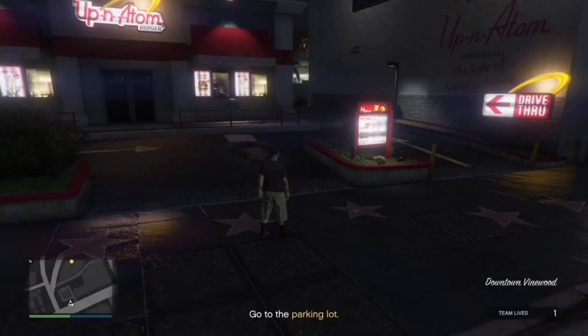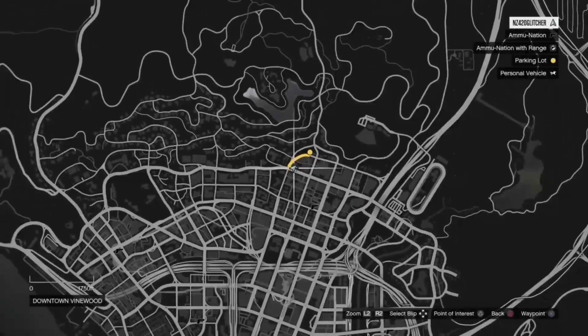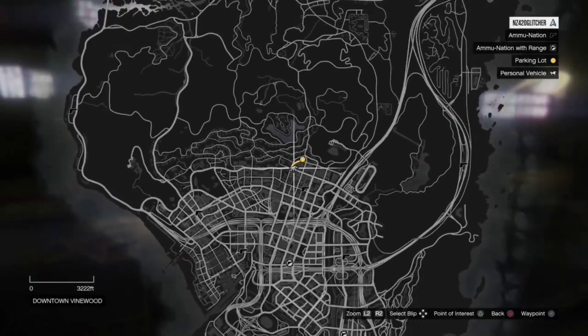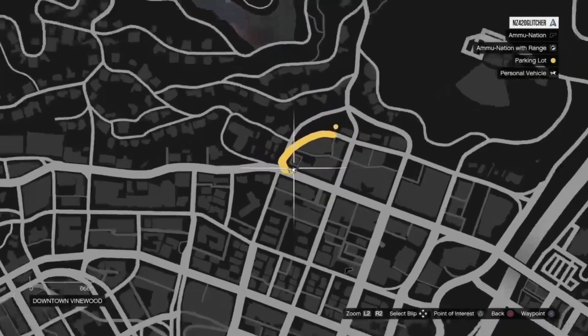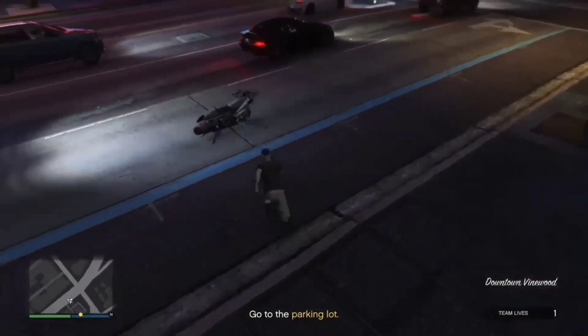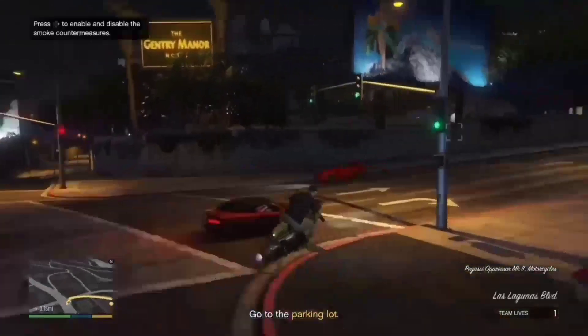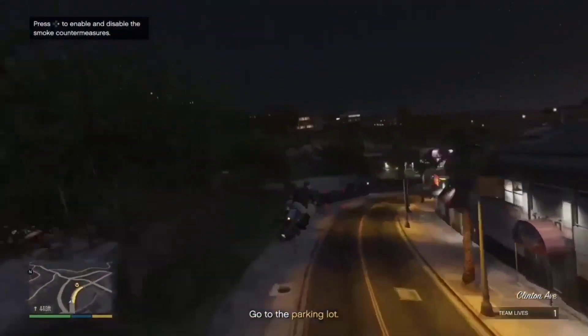Once you spawn into the mission, it should be called Blow Up 2 and it should say go to the parking lot. I'm going to show you where this is on the map — I'm actually already there because we were at this location before we started the mission. Just make your way to this parking lot on the map.